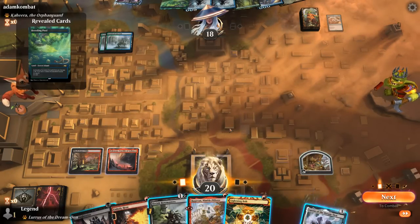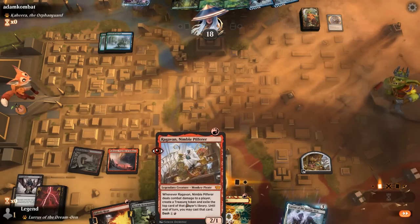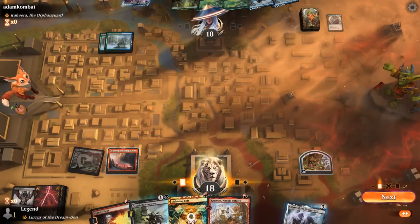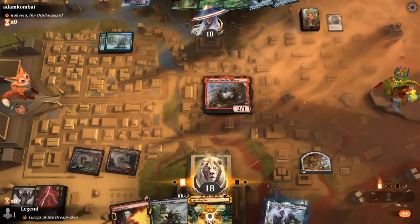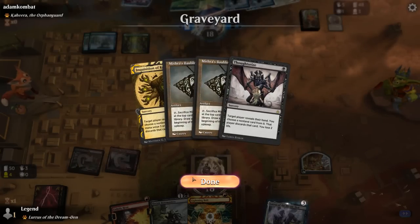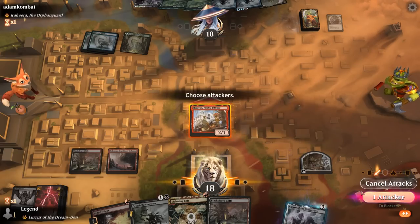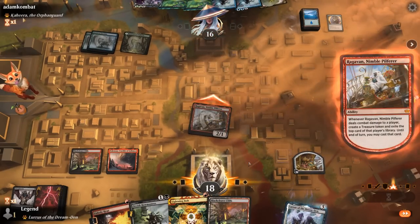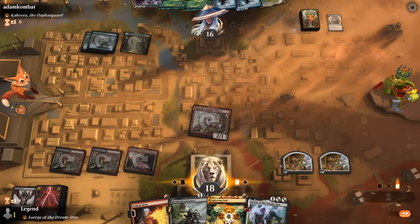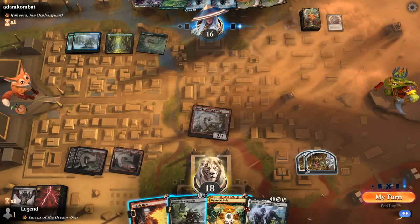Drawing Lightning Bolts — open with Thoughtseize, take the Charm, dash Ragavan. Could also just play Ragavan normally so I don't have to keep committing two mana to casting it — that's maybe better. Next turn we can run out Bowmasters or put Lurrus in hand, which is pretty good with double Bauble. Opponent plays Kaheera. Let's get in there. I'm kind of liking Lurrus here; can still flash in Bowmasters end of turn. No Wilderness Reclamation at least.